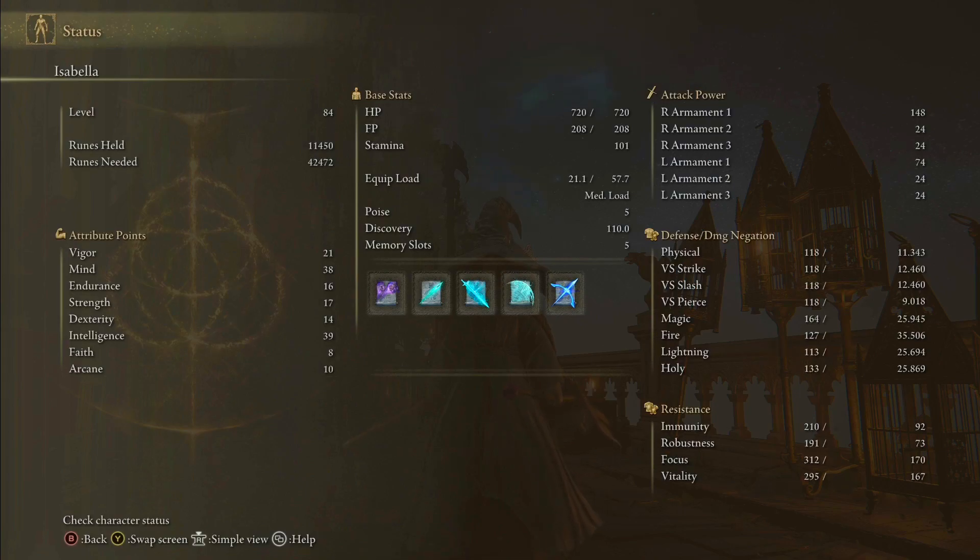Now let's go to our status. We are currently at level 84. Vigor is at 21, Mind is at 38, Endurance is at 16, Strength is at 17, Dexterity is at 14, Intelligence is at 39, Faith is at 8, and Arcane is at 10. I know a lot of people ask why Faith isn't higher for more incantations, but with this build you want to focus on Intelligence, Mind, Vigor, and Dexterity. Dexterity helps you cast your spells faster.